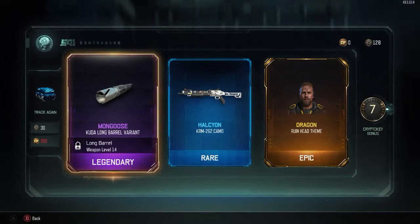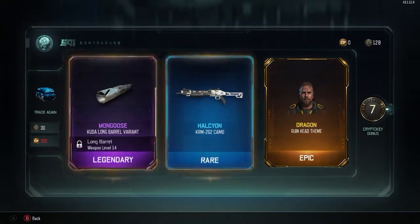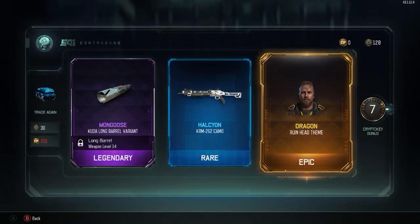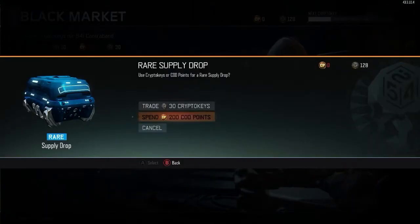We got the Cuda long barrel variant for the Mongoose. We got a Halicon rare shotgun camo, and then we got the Dragon Ruin head theme - it looks like it's just scales on his forehead. I know these aren't very good items, but to have three of them in a row like that - I'm impressed honestly.